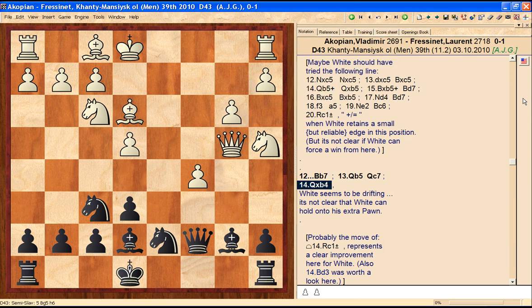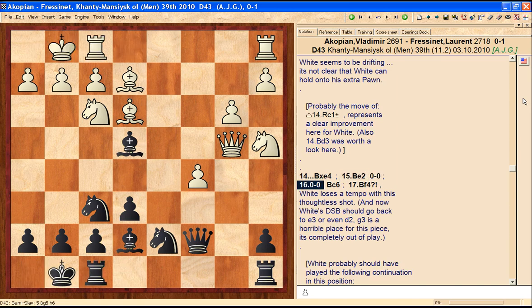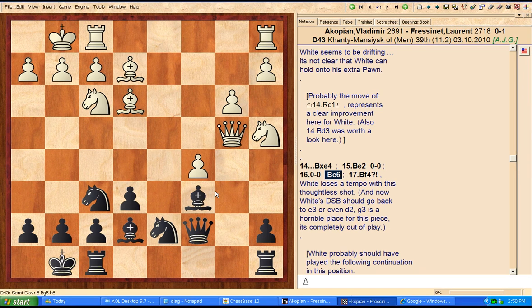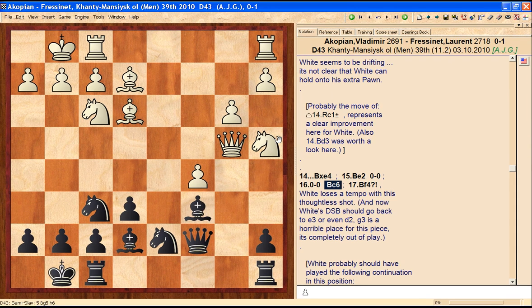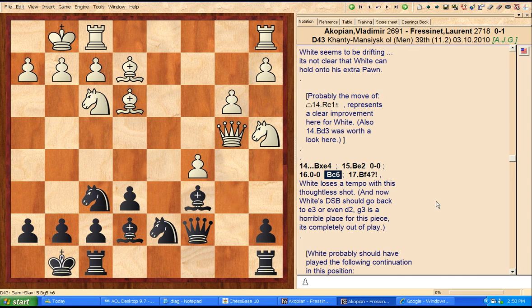White played queen takes b4, bishop takes e4, bishop e2, black castles, white castles, bishop c6. Now the position is roughly equal — I don't think white has any advantage. He might have a little edge being up a pawn, but it seems like black can put a rook on the file, bishop takes, and win that pawn. The engines show this position as being very close to equal.